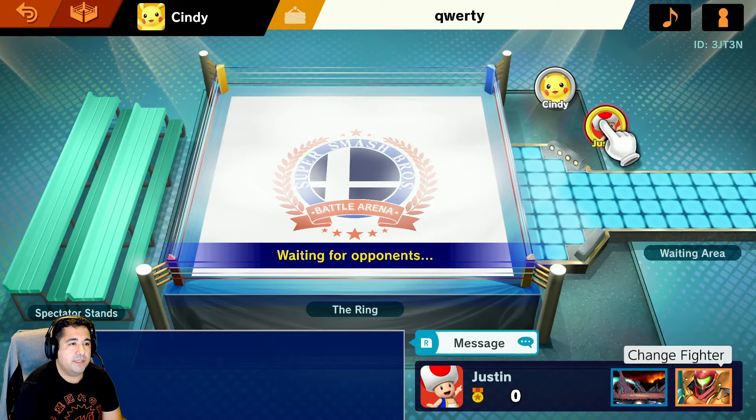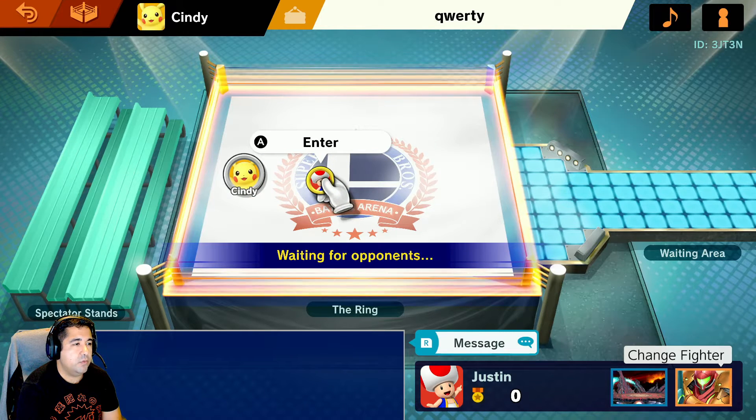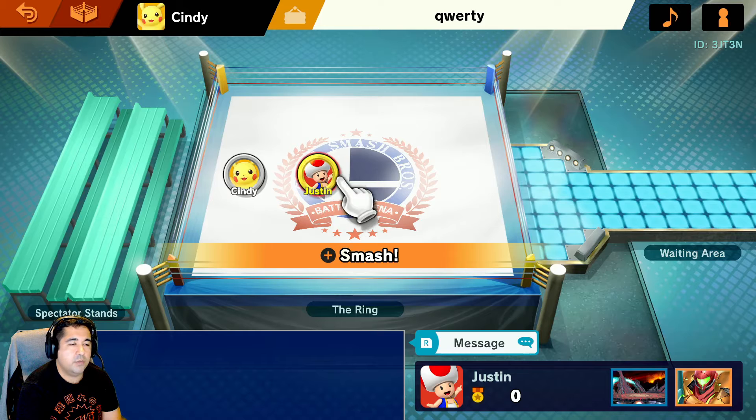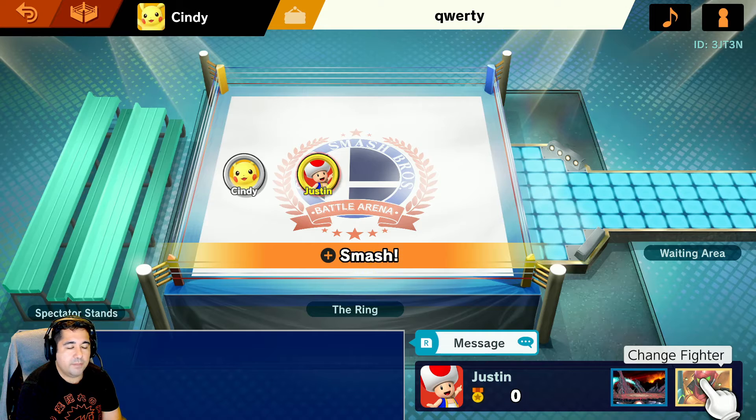Now that I'm here, I'm the second player. What you want to do is put yourself either in the ring or in the stands. If you're in the ring, you're ready to go. If you need to change characters, you can go ahead and change the fighter here. You can also change the preferred stage — if this option is available, great; if not, it's also OK.